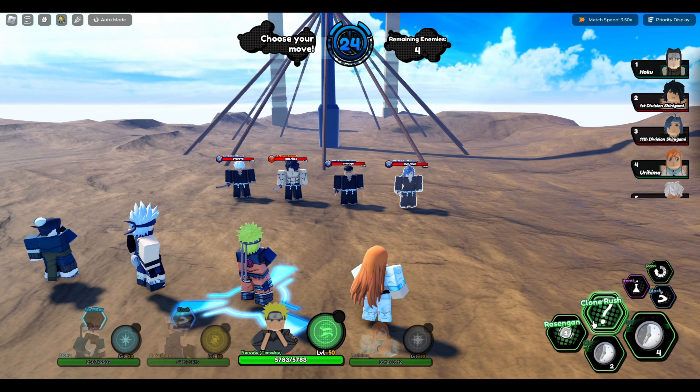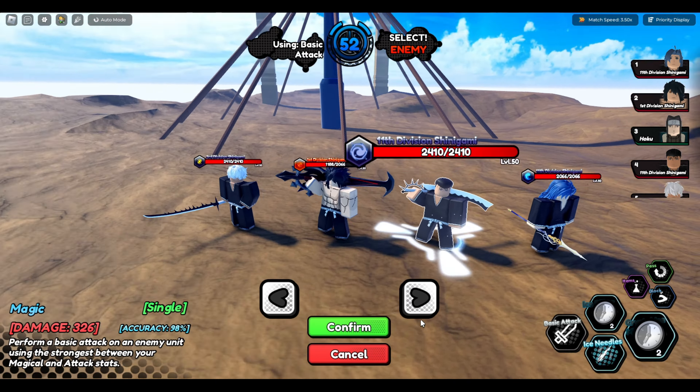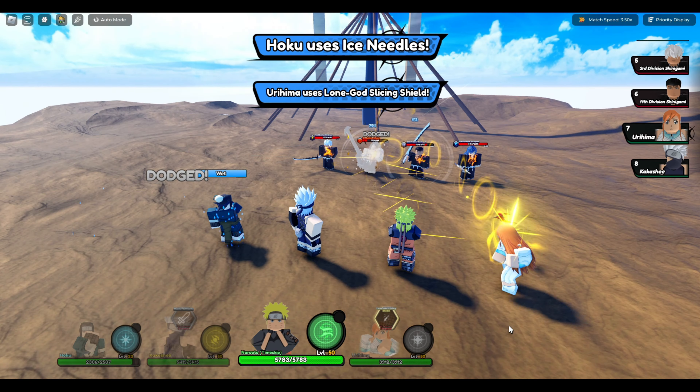I keep forgetting to turn off the match speed and auto. We start off with Ice Pillar — oh my god, 801, 808, 801! Just right out the gate, Ice Pillar is real cool. Kakashi can't do anything like usual. Naruto's super effective. Ice Needles hits all — 860, 326, 816 on an all-hit! Hold up, Haku may have some sauce.